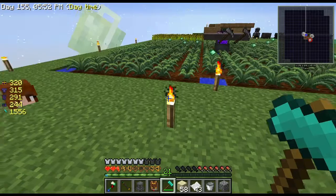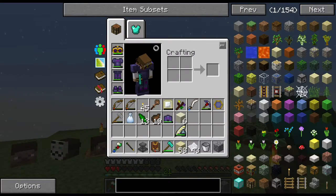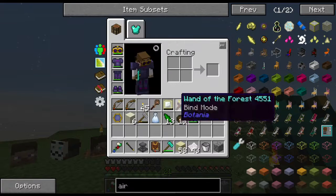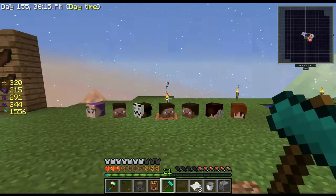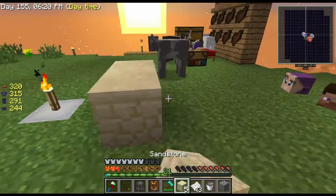I got no air - what? Oh it says if I use it on sandstone - ah geez, I read that and I knew it. And there we go. So I could have actually used my regular hammer, it didn't have to be a diamond one. What a waste of diamonds.